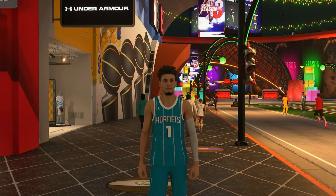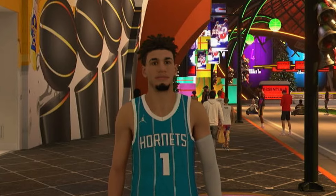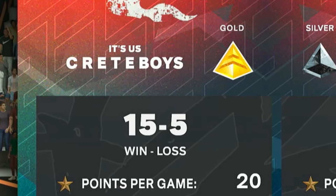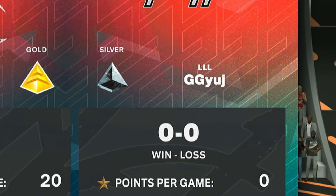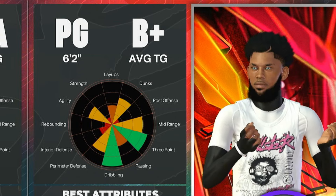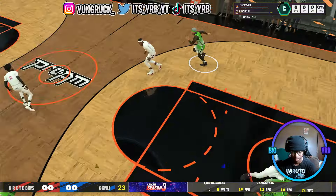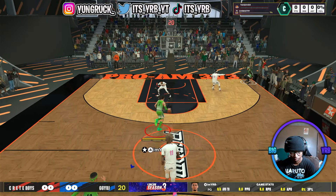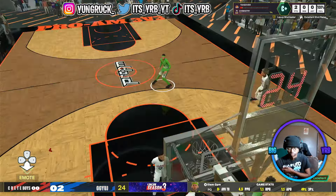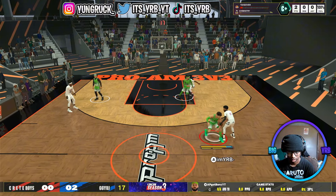Anyway, we're gonna head to the 3v3 Pro-Am so I can show y'all how LaMelo Ball gets down in a 3v3 setting. Let's get to it. These boys in the Pro-Am are 15 and 5. This is our first game. I got a 6-2 guard on me and you know I love to see that. We're gonna start this game off with a defensive stop. LaMelo Ball takes it to the paint with a euro. Just because I'm LaMelo Ball don't mean I can't play defense — I get a steal right here.